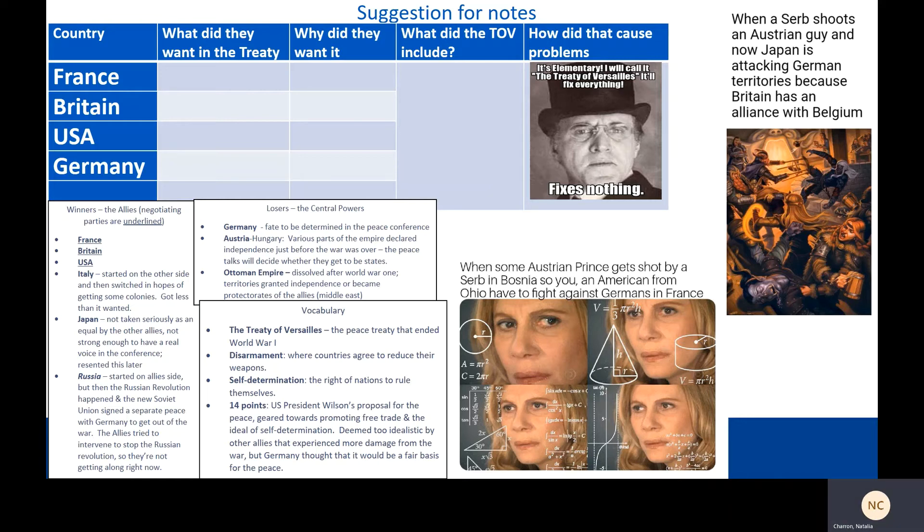For vocabulary: the Treaty of Versailles was the peace treaty that ended World War I. Disarmament refers to countries agreeing to reduce the number of weapons they have. Self-determination refers to the right of nations to rule themselves. And the 14 points refers to American President Wilson's proposal for the peace, geared towards promoting free trade and self-determination — spreading democracy so we can trade with other democracies and make money, basically. It was deemed way too idealistic by the other allies who experienced far more direct damage from the war.